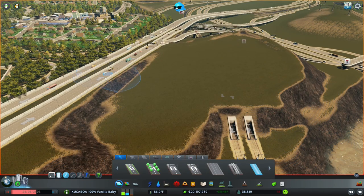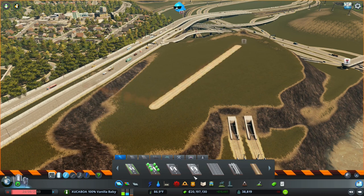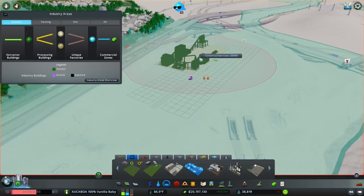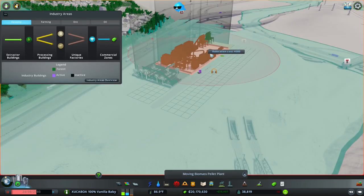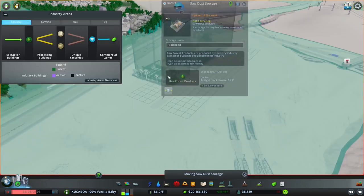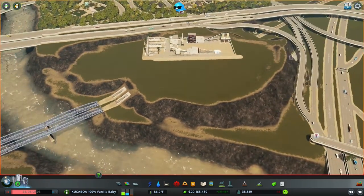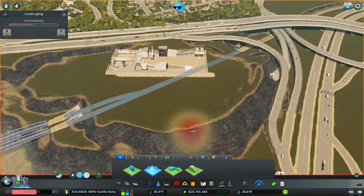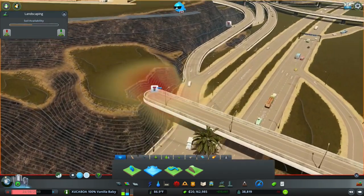Naming and workshop file will happen at the finale of this long episode, don't worry. Let's do a bit of terrain work to this hill we have made for the train tunnel so we can start plopping some forestry buildings. I'll place a biomass pellet plant here and a sawdust storage building next to it — that will be the centerpiece of this industrial area. We have to get our road up here, so let's do that.